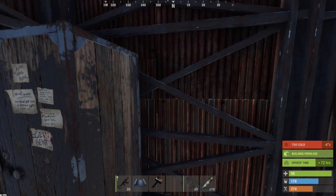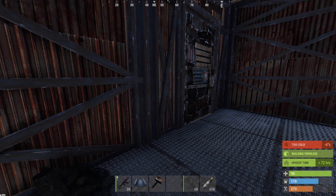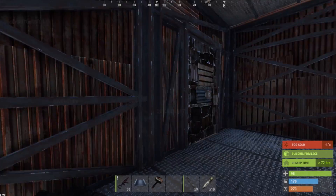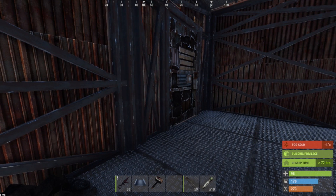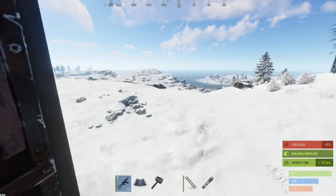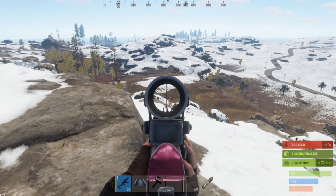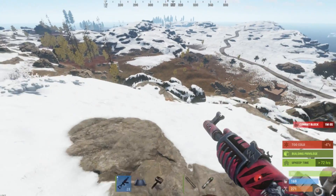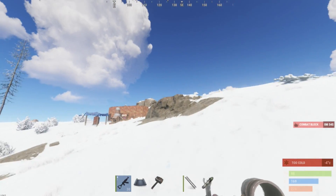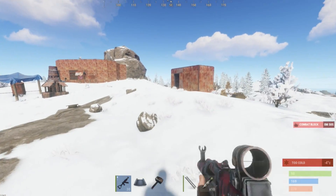Alright guys, I'm right outside this base and this guy doesn't know I'm here. This base is all sheet metal — looks really good to raid. I don't have the rockets on me, but I'm not sure what this guy's doing, so I'm gonna kill him. Okay, he's just a naked — I wasn't sure if he was fully geared or not. Anyways, this base looks really, really juicy.